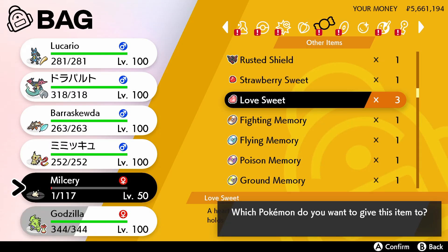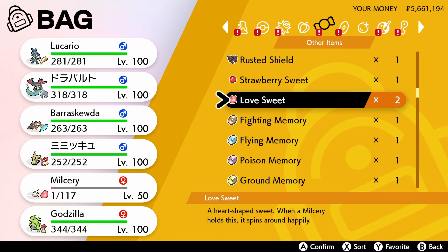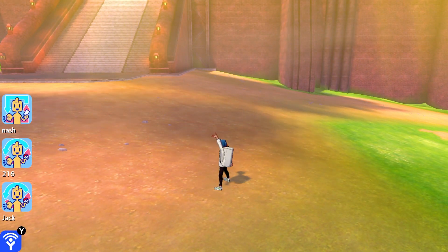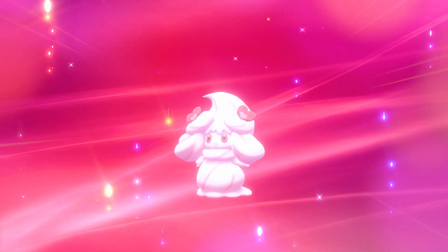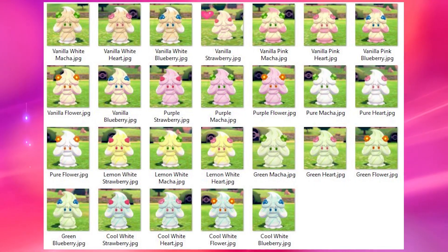All you have to do is put an item like a love sweet — which is what I got — onto your Milcery. Put the Milcery into your party, do a quick spin by moving your character around in a circle really quickly until it does a little thing, and then your Pokemon will evolve into an Alcremie of the color of the sweet that you had. It also depends if it was daytime or nighttime — there are so many different colors for Alcremie.